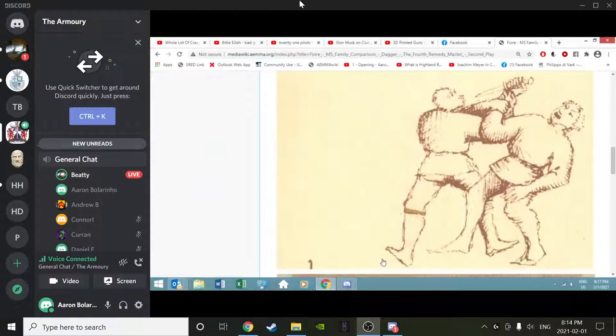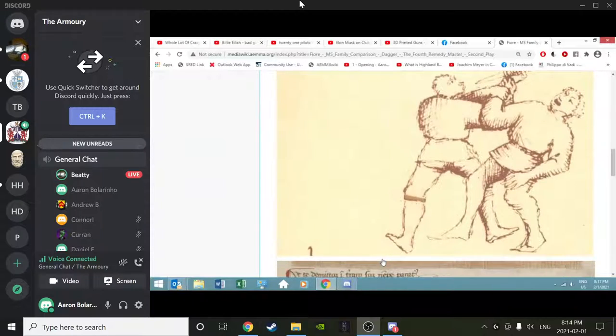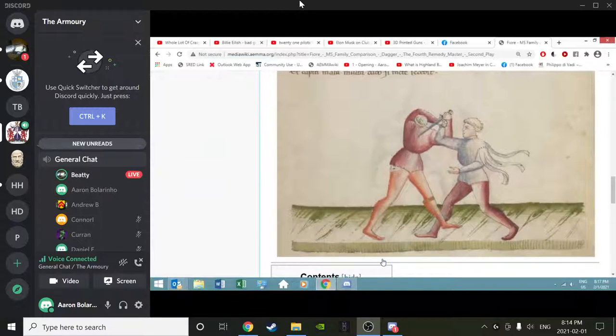This is similar to the two-handed fommel strike in the straddle section. In the Pisani-Dossi, they've gone further - the right foot passing through behind the opponent's right foot, showing a further stage of the action. You can see from the look on the attacker's face, the fellow with the dagger, he's being thrown backwards, similar to when you have a clothesline throw done on you. The Florius and Paris footwork looks like stepping inside the foot, which is awkward to execute.